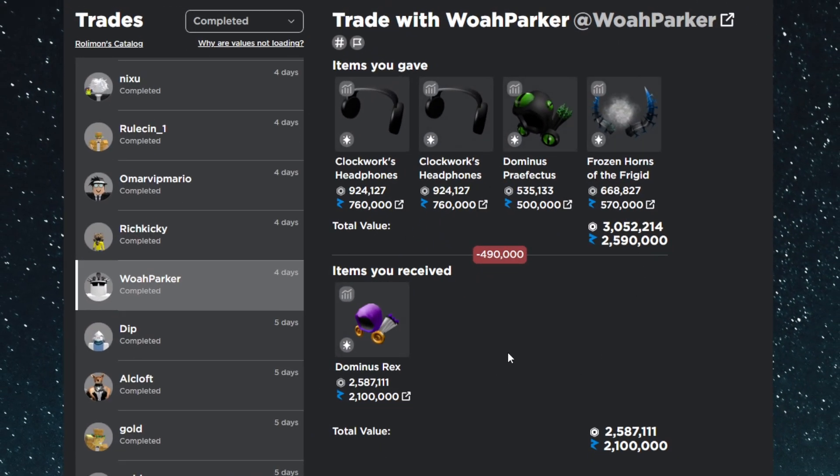Here's the first massive trade of the video — an upgrade into the Dominus Rex. I gave two Clockwork Headphones, the Dominus Prefectus, and the Frozen Horns. At the time it was about a 590k overpay, and now it's a 490k overpay because all those items raised, but Dominus Rex also rose 200k — making this a massive win. Rex just keeps getting stronger every day, and I basically cashed in profit from raises across inflated items to land a Dominus. I plan on keeping Rex for a while.